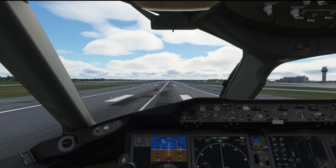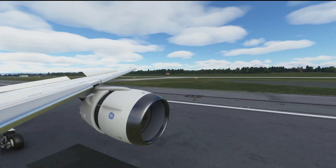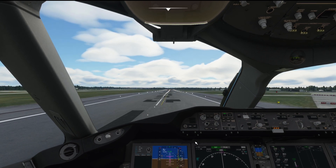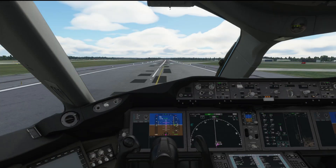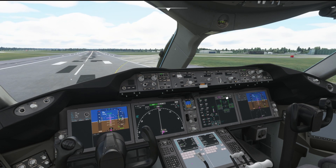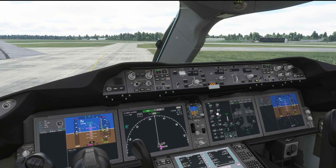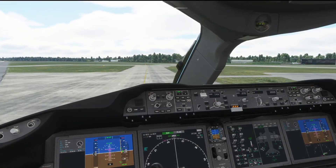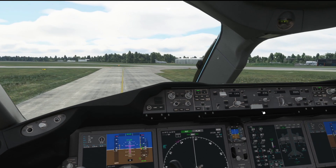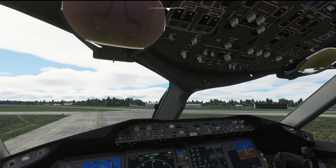Reverse thrust. We've got our autobrakes working for us as well. Enough brakes for us to come off. Vacating. Flick that guard back over and we can now think about configuring after landing — landing lights off, strobe lights off as we leave the active runway.